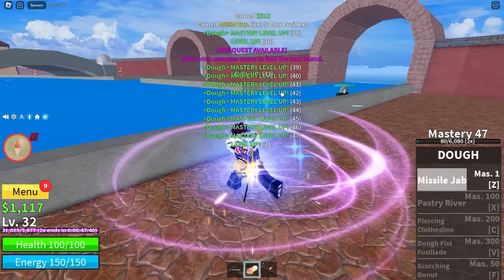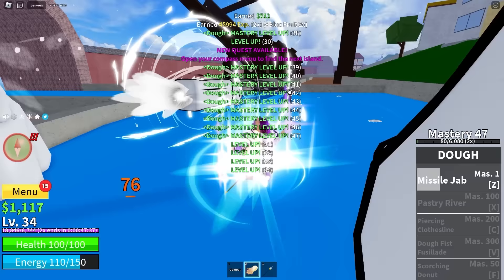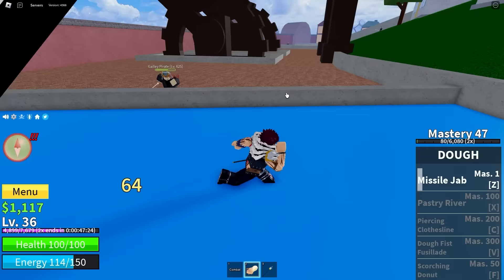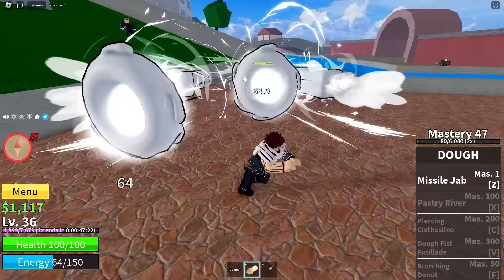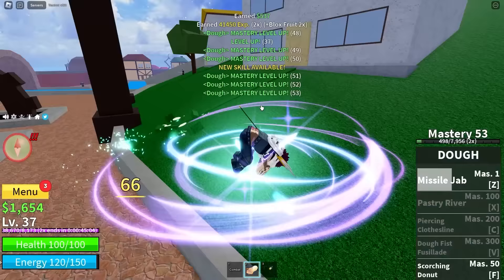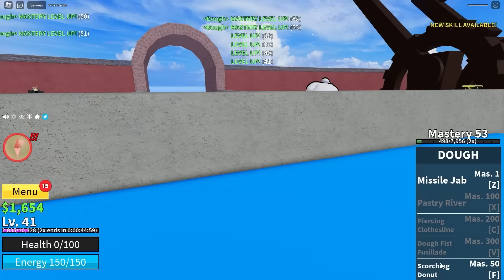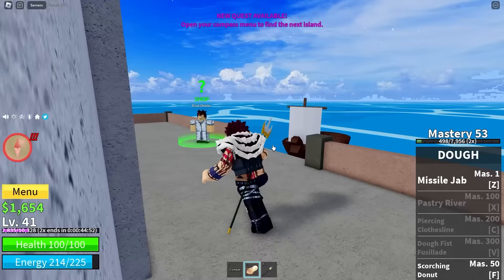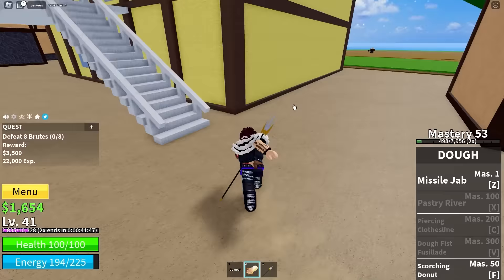We got another one and we're gaining more and more mastery. It looks like I didn't quite hit 50 mastery, but we're level 36, which means we can go to pirate island already. I'm going to kill this last one I accidentally started fighting. My mastery is 53, and I died, but now I can do the Scorching Donuts. So hopefully I'll just be able to roll my way back to the island I want to go to. Awakened Doe is already so fun!